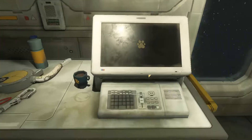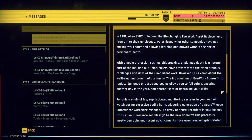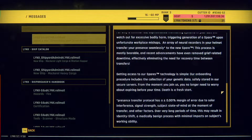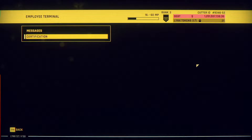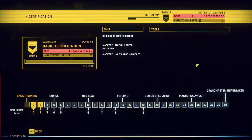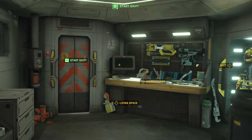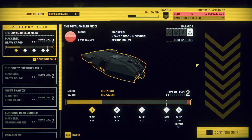Let's check our terminal real fast. How do we look? We have a little bit further to go. Let's get back out there — it is still there. Great. So we want to continue salvaging. There's a lot to be had here.